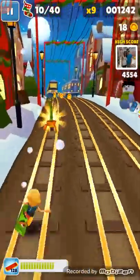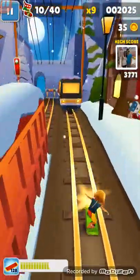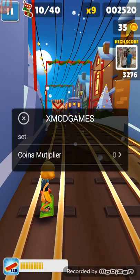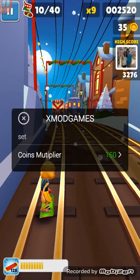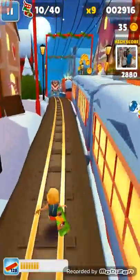Guys, if you look on the top left corner where my coins are, I'm just getting normal coins. But when I put the mod on, I'm just going to put it on. I'm going to put the coin multiplier up to 150, and resume back in the game. Look how many coins I am going to get once I've got that on.